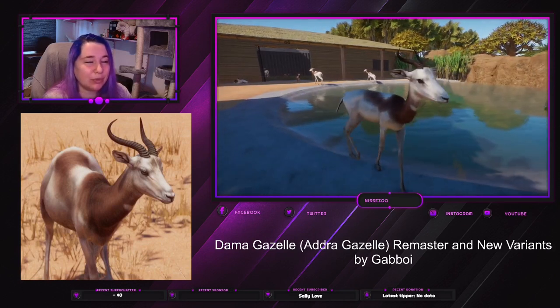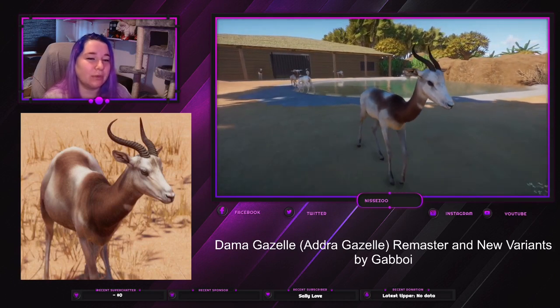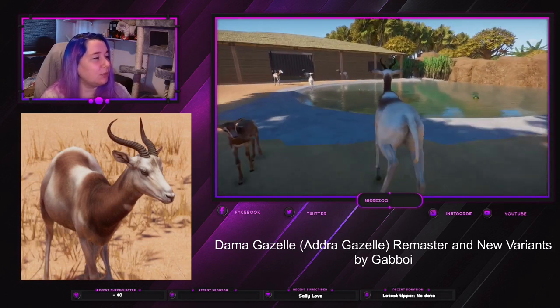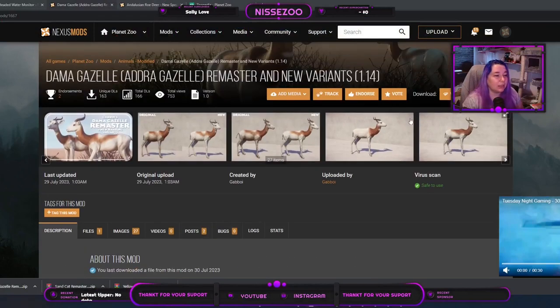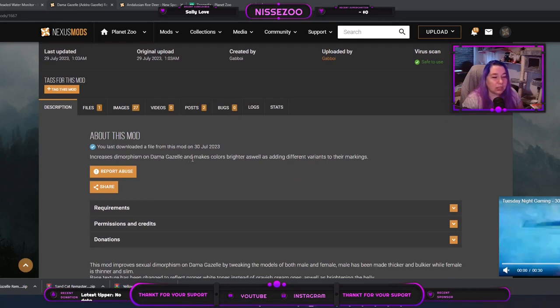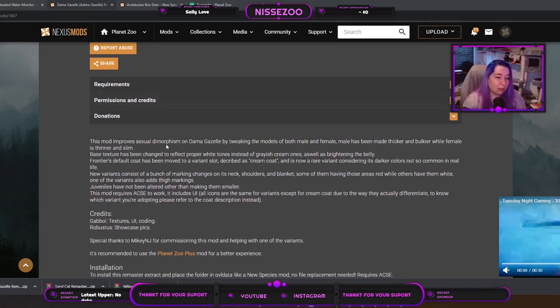The Dama Gazelle is one of the newer animals in Planet Zoo and therefore it's not one of the worst at all. The picture below shows the one that Frontier made from Zoo PDS, and there's clearly a big difference going over to Nexus where you can download the mod. The mod increases dimorphism on the Dama Gazelle and makes colors brighter, as well as adding different variants to their markings.